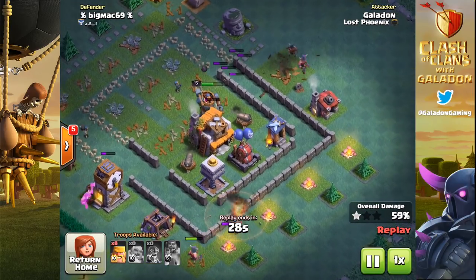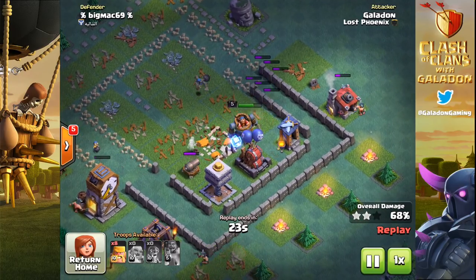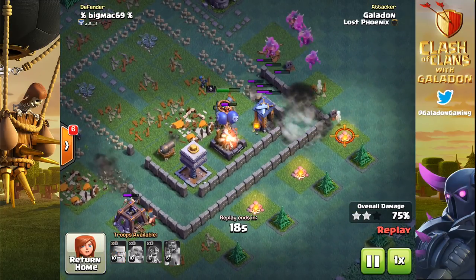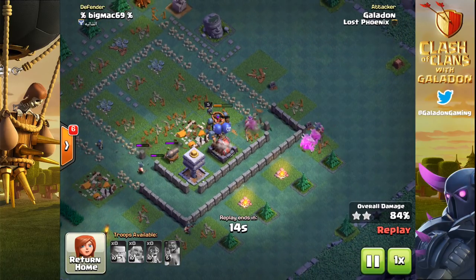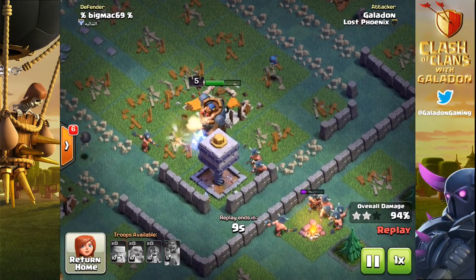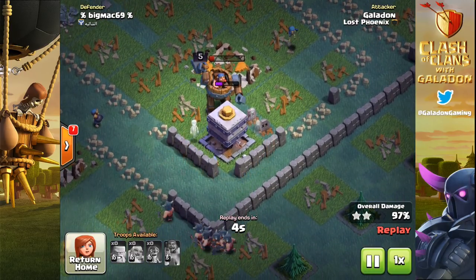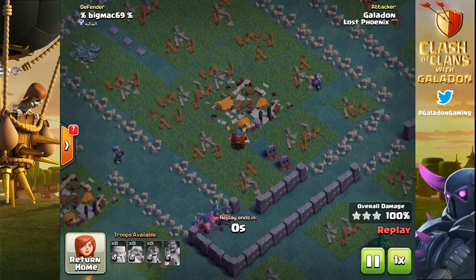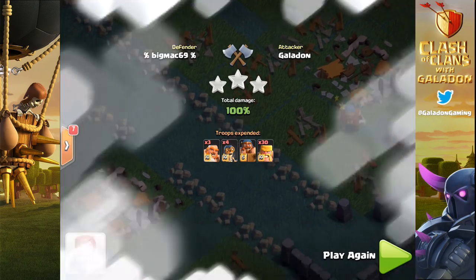Here's another fully maxed-out village. A lot of players are going to this staggered wall layout — two layers of walls, sometimes broken on the outside rather than inside — and that seems to be starting to slow down some three-star attacks. But it still comes down to luck. The Crusher is in the way and it looks like we might have trouble — but notice we've got Bombers, and the Bombers will always outrange the Crusher. Another three-star with units to spare.